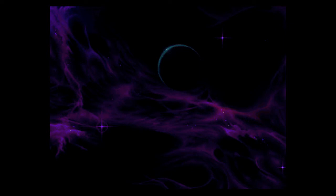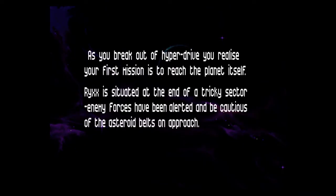So it's just loading up the first mission there — it takes a little while to load up. And here we go: as you break out of hyperdrive you realise your first mission is to reach the planet itself. Rix is situated at the end of a tricky sector — enemy forces have been alerted, be cautious of the asteroid bolts on approach. I have to say that quite quick because it goes away pretty quickly!